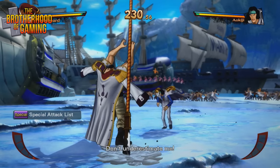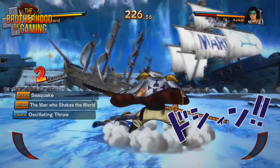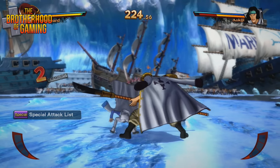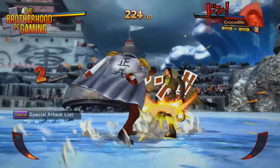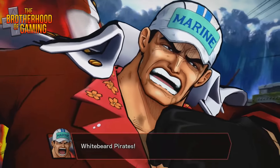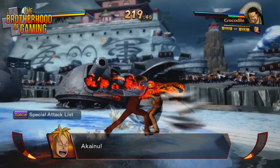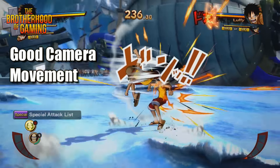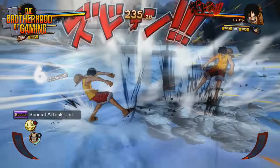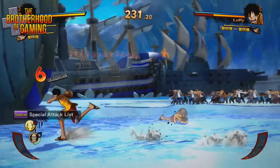One Piece Burning Blood — this game features characters from the popular anime duking it out in giant arenas. We like this type of gameplay when it comes to anime titles, as it gives the characters plenty of room to unleash their destructive powers. The camera is pretty well implemented; you have the option to adjust it, making it close or pushed back, and either way it stays focused on the fighters.